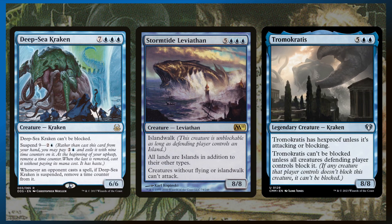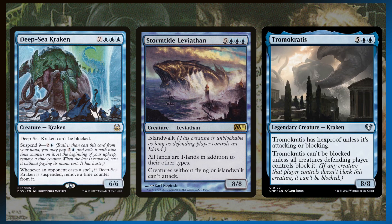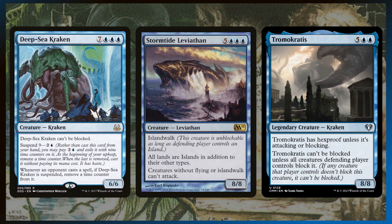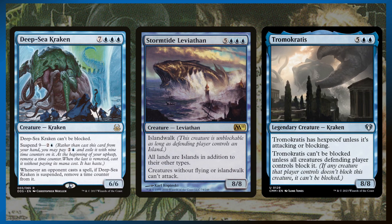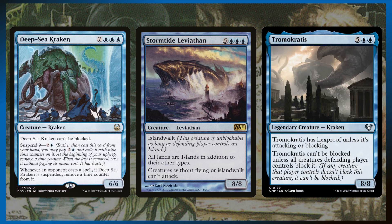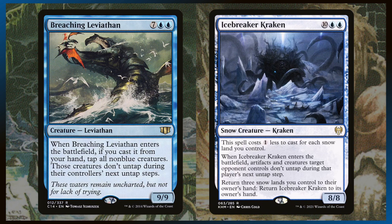Stormtide Leviathan makes it so that most of the creatures in this deck won't be able to attack, but your opponents' creatures won't be able to attack either. As long as you have a couple of the Island Walk creatures in the deck, maybe some flying stuff, Stormtide Leviathan makes it so that you're the only one able to dish out damage. Being an 8/8 beater, you only need one or two other big beaters to quickly close out a game. And then Tromocratus — when it attacks, all of your opponents' creatures need to block it if they want to block, so either you hit them for eight or all your other creatures get through.